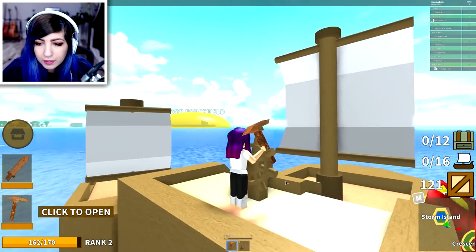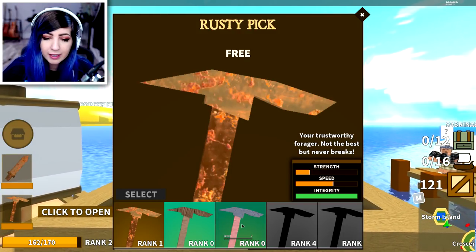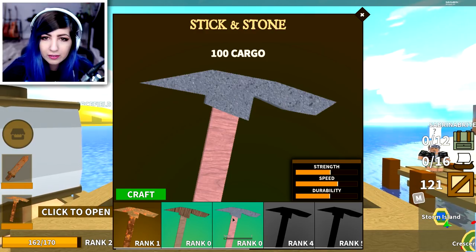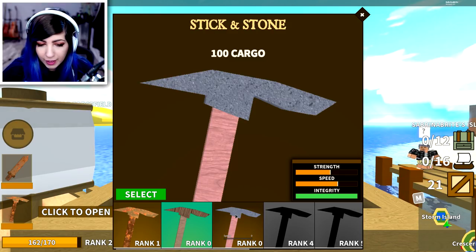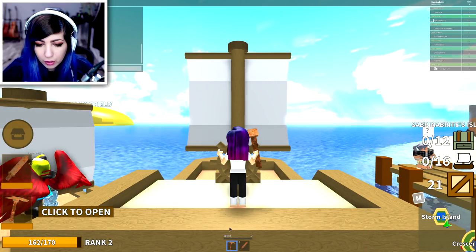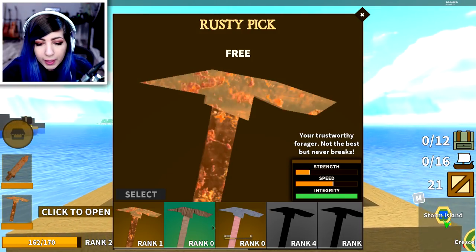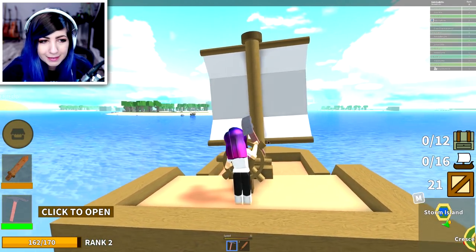I have 121 cargo, and I'd like to collect things faster, so I'm gonna definitely go for the stick and stone one. There we go. I now have that — but it's not showing. How do I equip it? Select. There it is. I upgraded my pickaxe!